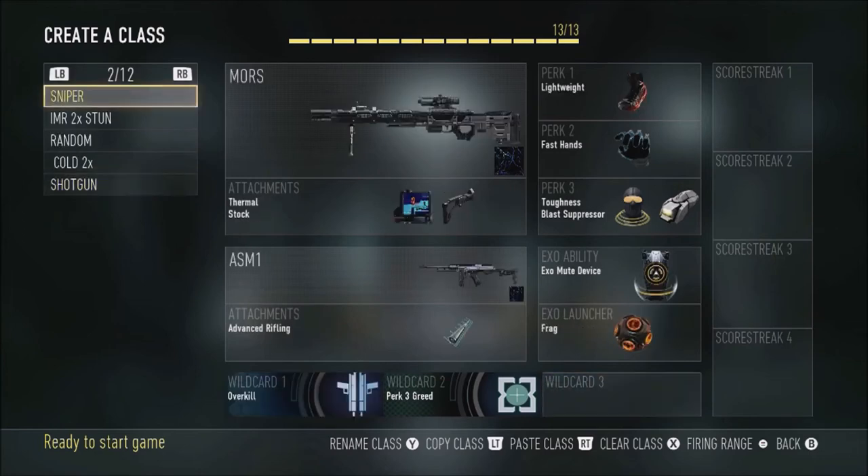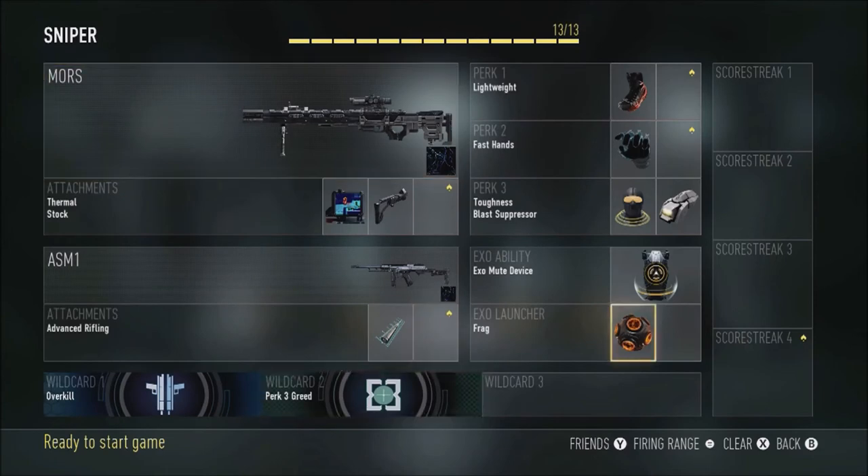Next up we have a sniper class. I used to only run thermal on the sniper, but I switched to thermal with stock and it really helps out a lot — especially if you're strafing through windows on Solar or Biolab. If you're in a window with stock and thermal it's very easy to get a kill. I have an overkill ASM1 with advanced rifling, lightweight, fast hands, toughness, blast suppressor, mute, and a grenade.